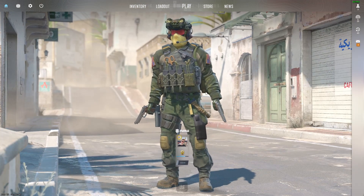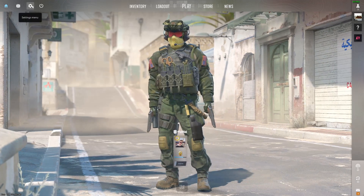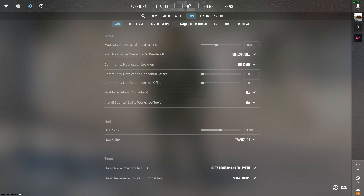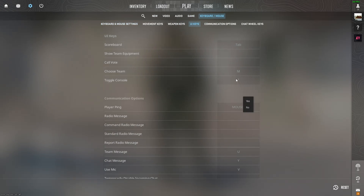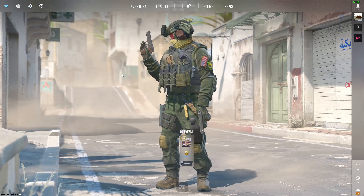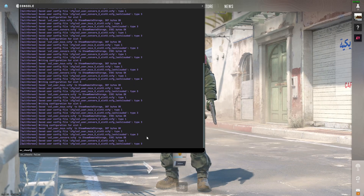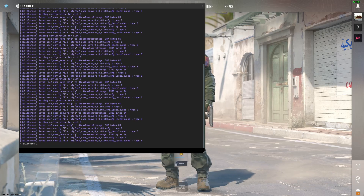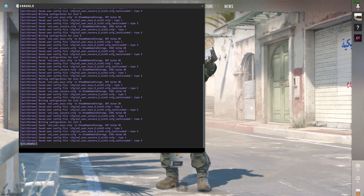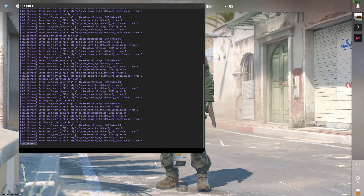Open up CS2 normally, click Play, and once loaded, press your developer console key. If you don't have it enabled, go to Settings, Game, then enable Developer Console. Go to your UI keys to find which key to press — it's usually the key under Escape. Now type sv_cheats 1 and press Enter to enable cheats. If you don't do this, it doesn't work.